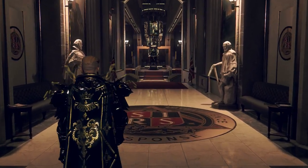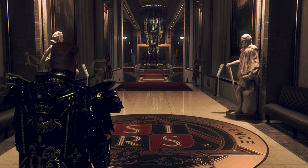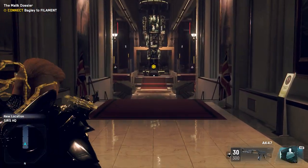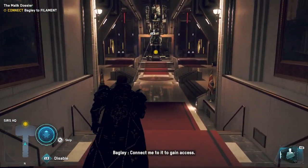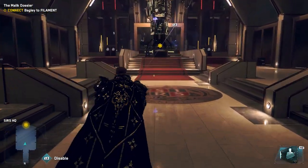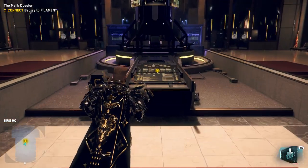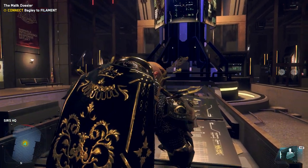Here we go, let a crazy shootout happen. Now that I have this build I just want to use my grenade launcher and AK-47 — it'll make me feel like I'm playing Ghost Recon again. That central server is Filament's admin terminal, connect me to it to gain access. Speaking of Ghost Recon, they did have a big update to the game, I gotta check that out later. This cape, bro — I feel like a straight boss, especially when he has the helmet on.